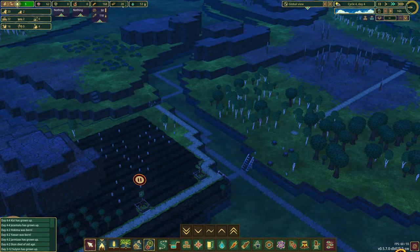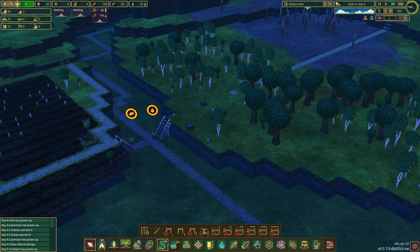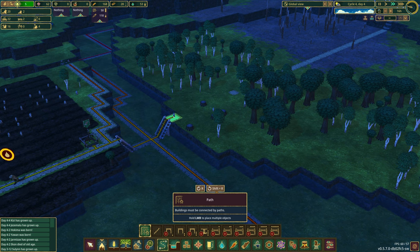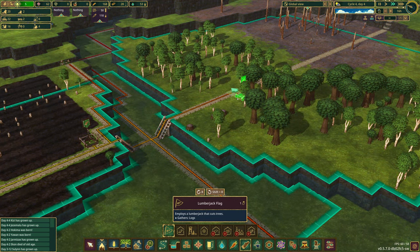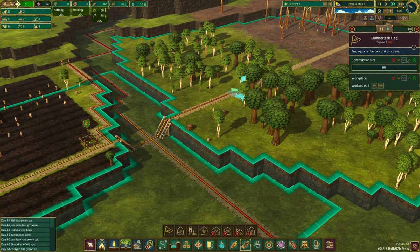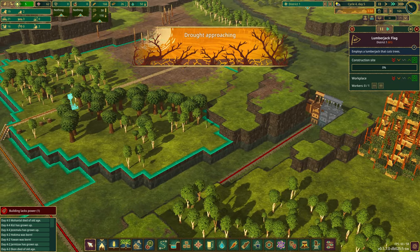Let's get ourselves some more trees — we've got four free beavers now, the kids are growing up. Let's run a path along here and put in another lumberjack flag. Incoming drought! Incoming drought.